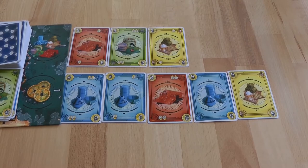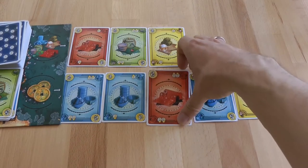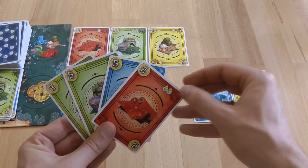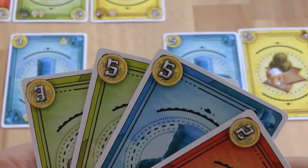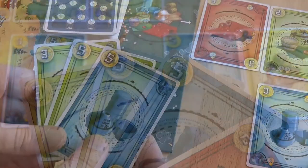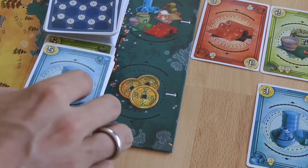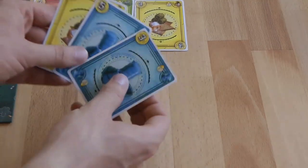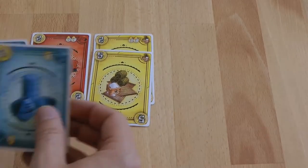Action 1: A card from the market can be taken up into a player's hand, where it counts as coins for later purchasing or insuring goods. Action 2: Market cards can be purchased using the coin cards in a player's hand. The player must buy all available cards at the market. The purchased cards become merchandise placed in front of the player.